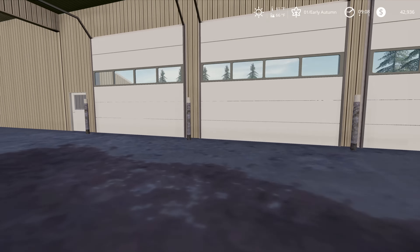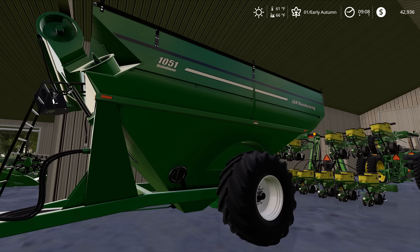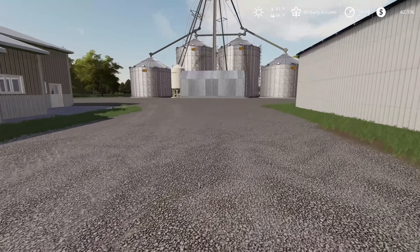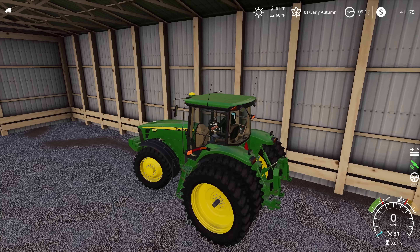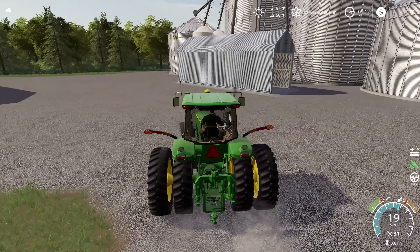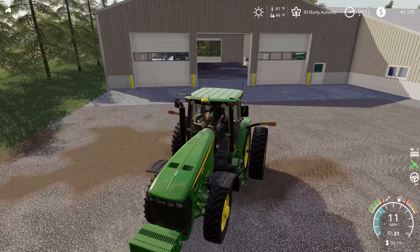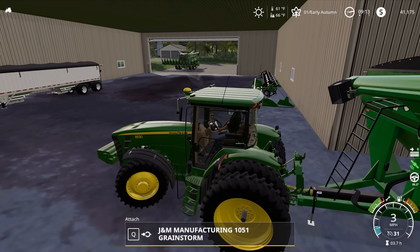We're gonna pull this out of the shed so we can do some maintenance and get everything set up and ready to go. We also need to get our tractor set up on the gravity wagon. We're gonna be using the J&M Storm by JHHG in this series — haven't really had a chance to put it through its paces. I know I'm gonna get a lot of people asking about the Demko — don't worry, we're gonna find a spot to use the new Demko grain cart soon. I just felt it was a little bit oversized for this particular map and equipment, so we will definitely do that, just not on this farm at this point.